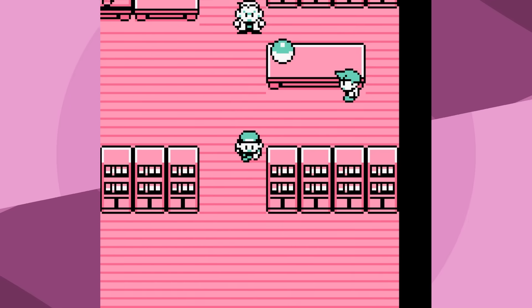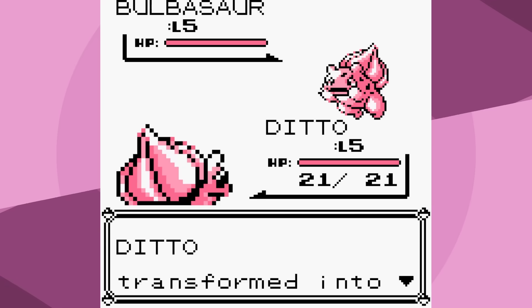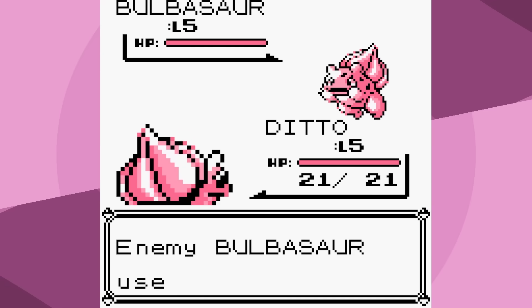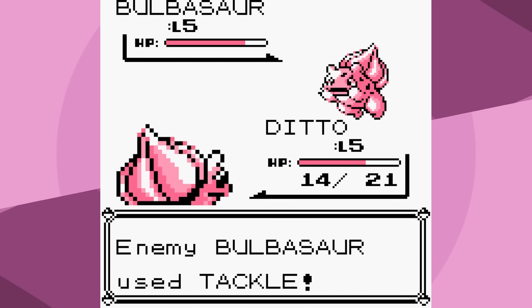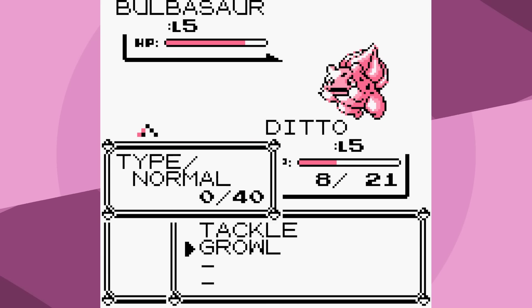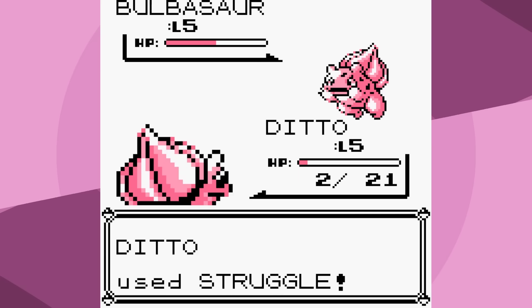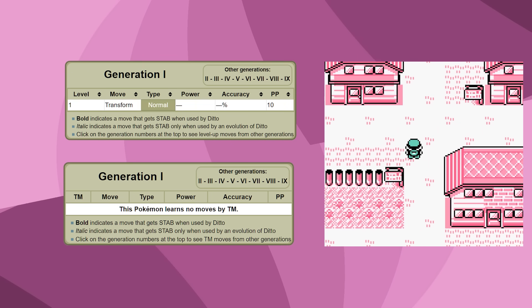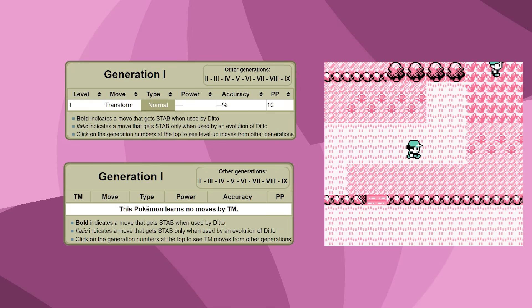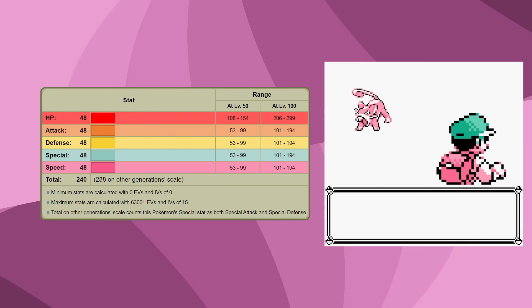Hey everyone, how's it going? This is one I've been asked to do for years now. I'm aware there's another Ditto Red and Blue video out there that is one of the oldest solo runs. I actually still haven't watched that video yet, but since it is now my goal to do a run with all 151 Pokémon, we had to do Ditto at some point. Ditto is a very special Pokémon - it only knows one move: Transform. Let's look at Ditto's stats. They're awful.